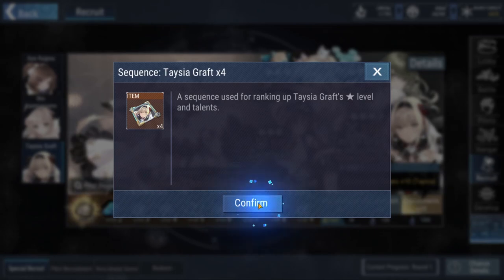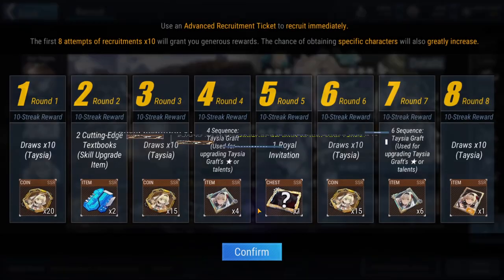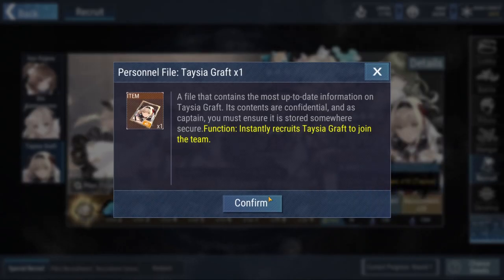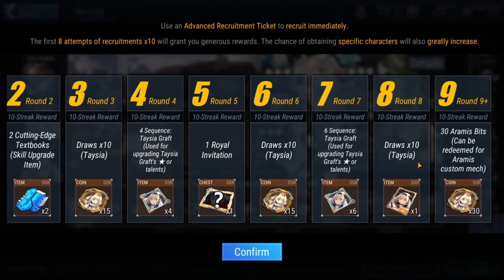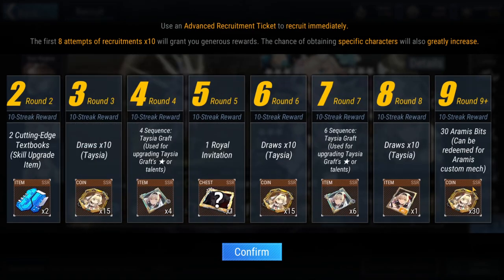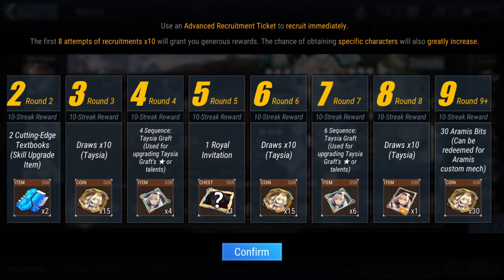Round 4 you will get a sequence used to upgrade Teysha. Round 5 you get a Royal Invitation, which is for an SSR to join you. At round 6 you get 15 bits. Round 7 gives more Teysha upgrade talent material. At round 8 you're actually guaranteed to get the SSR character herself — so if you are unlucky, you want to try to get at least 80 pulls in to guarantee the SSR. Then at round 9 you get 30 bits. So up to round 9 that's 20 plus 15 plus 15 plus 30, which is 80 bits. But 80 bits is not enough — you need 200. So you actually have to pull even more; after round 9 you have to do 4 more multi-pulls to get to 200 bits.